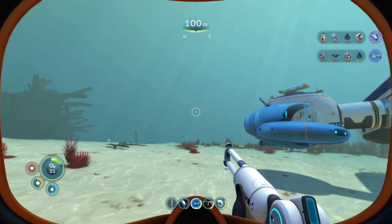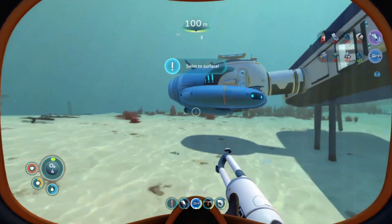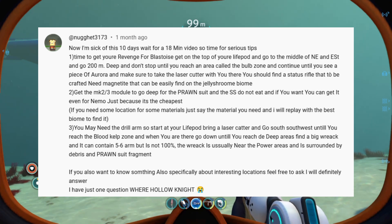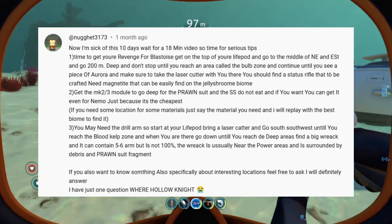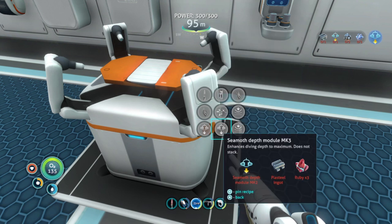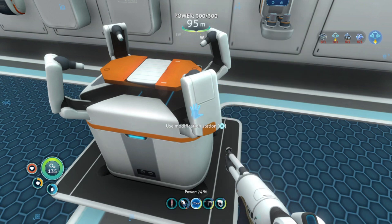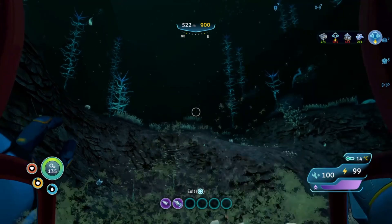Now the next step is we need to get the mark two and three depth module for the prawn suit. Let me go get some oxygen. Now that we have the stasis rifle, our next step is to get the mark two and three module. You can get it even for the seamoth — it's cheapest. We're going to start with the seamoth depth module mark one: plasteel ingots, magnetite, and enameled glass. Not too hard. Three rubies is crazy though. I'll see you guys whenever I get all this stuff.